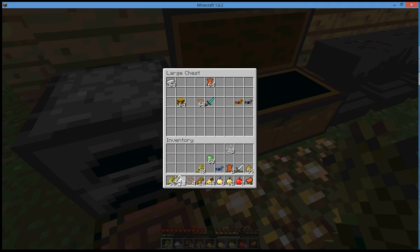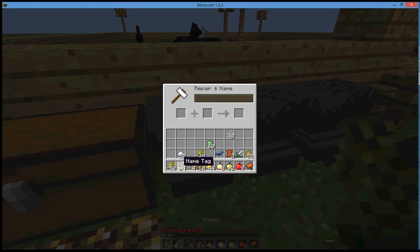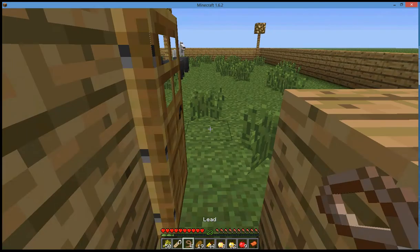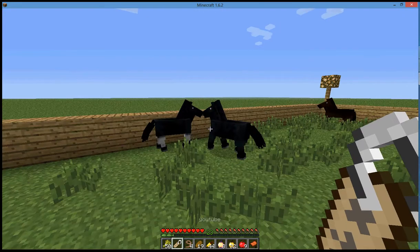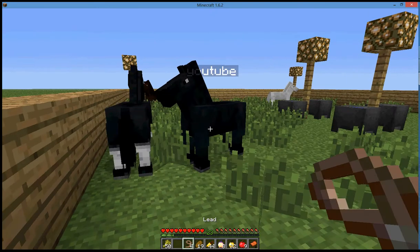I'm going to teach you how to name a horse. You need at least five enchantment XP — just name it. I named it YouTube. You use five XP, just left click on any horse. It will just be named YouTube and the name tag will disappear.